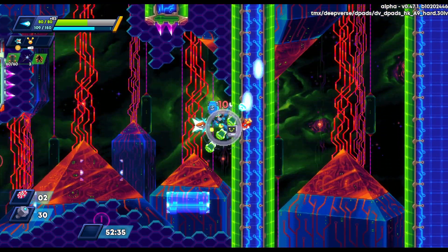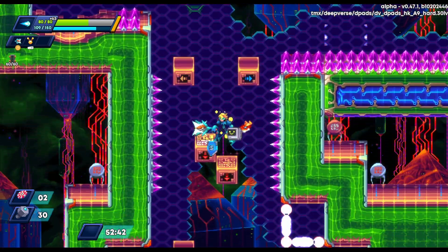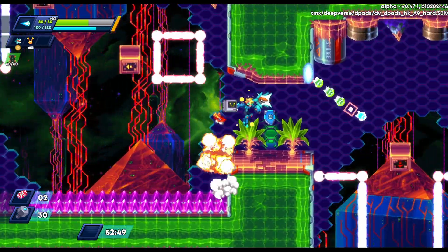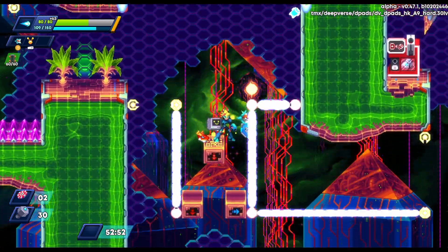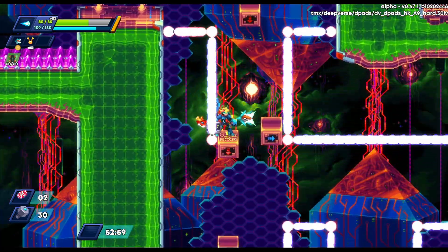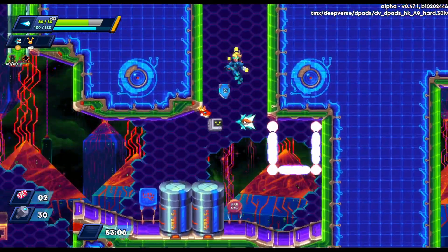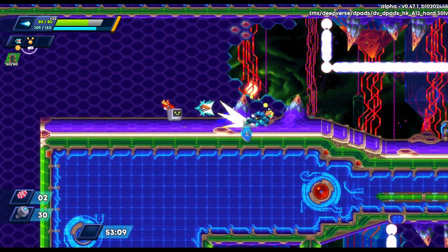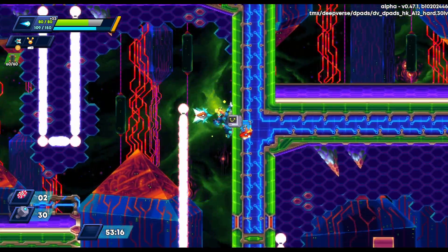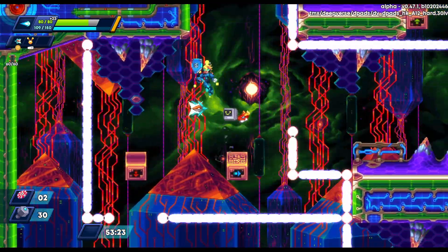Doing our due diligence and making sure we're not taking too much damage — I take a million damage anyway. We're riding floaty blocks through here, trying to figure out where we need to go, and fall into the lava — all according to plan. Jumping over laser beams and climbing up. Lots of laser beams — hopefully you can see why this level can be such a pain. If you come here earlier there are certainly fewer lasers.